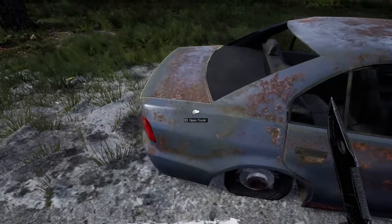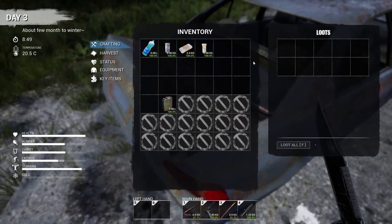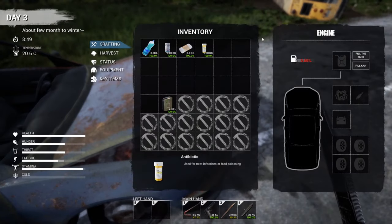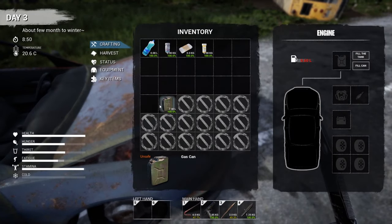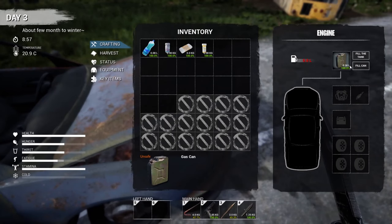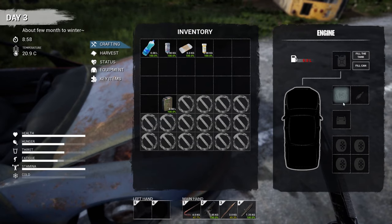Make sure to grab any important stuff from inside cars. If you open a bonnet and find some important car parts, just grab them. Here I have some spare fuel, so I'm using my spare can to fuel up and get some fuel that I can use on my car.